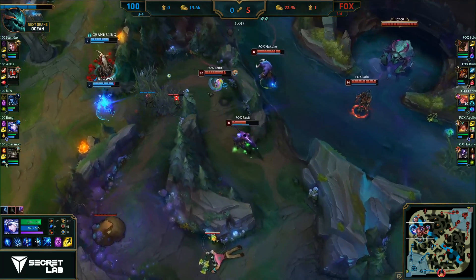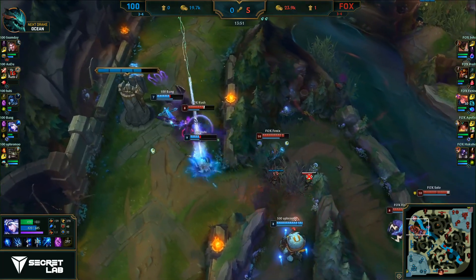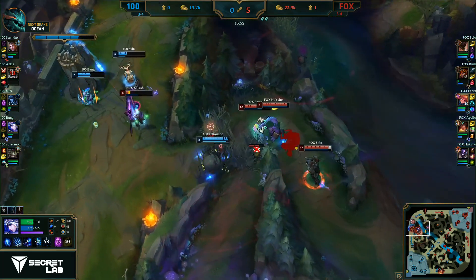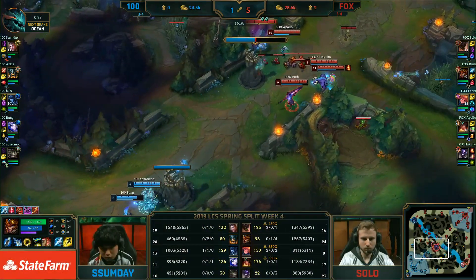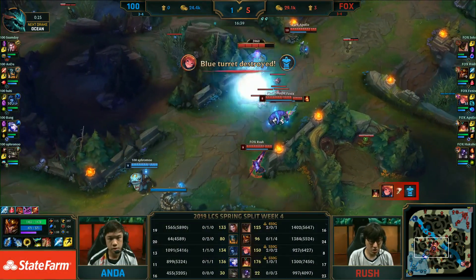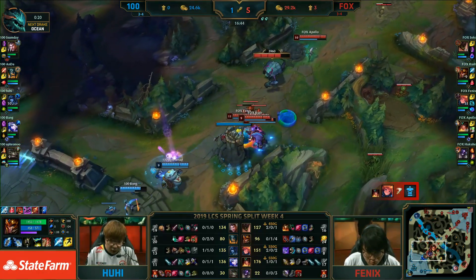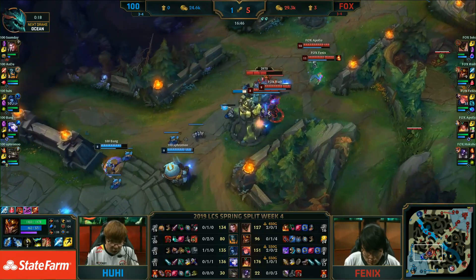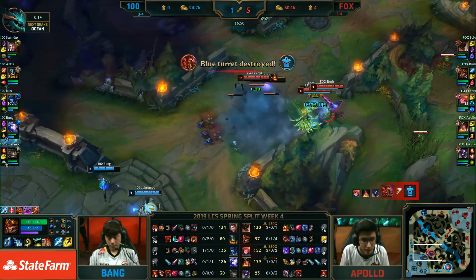It's now 5-0. Echo Fox keep getting more. And now asleep onto Ash — flashing to buy more distance. Huhi tanks a bit of it. And now it's gonna be a stun out of the turret. All that time that Bang was up top, he wasn't farming — Apollo was farming, he was pushing. And they are just insanely ahead at this point. This could be the second turret as well — Demolish still ready to go on this after the charge. Look at the extra damage output — they're gonna knock down both turrets of the mid lane here.